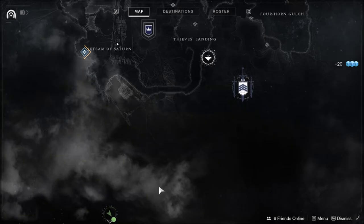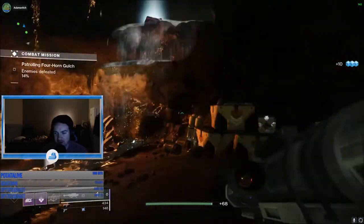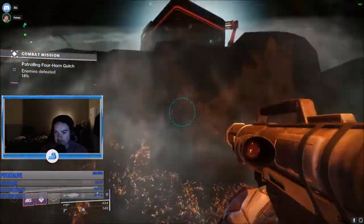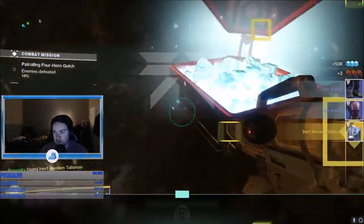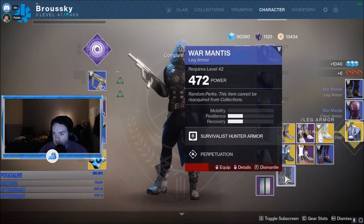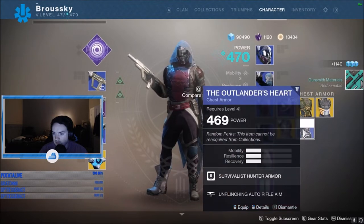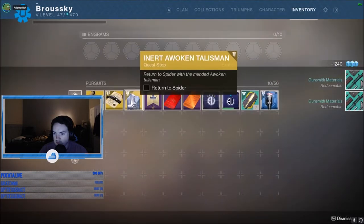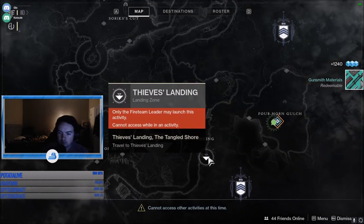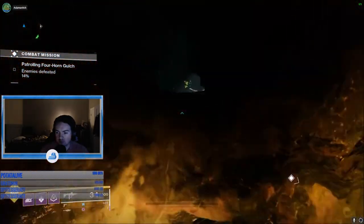After you beat those three lost sectors, you're going to go back to the Spider. In between each of these steps it's going to require you to go back to the Spider to get the next step — it's a bit annoying, but it is what it is. After you talk to him, he's going to give you the next quest, which is to kill Taken enemies. I counted it up — you end up having to kill around 400 Taken.